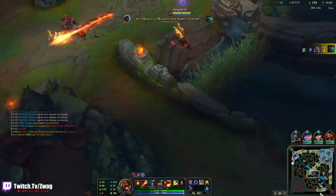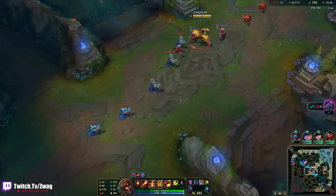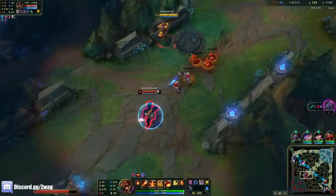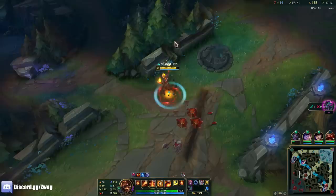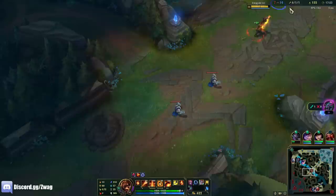I can still reach Viktor — just hitting him with an E off the wave. It does like 20% of his health and he also used his shield. They're all bot. If he's running away from me the flash combo won't work, and if there's minions in front of him it obviously won't work.